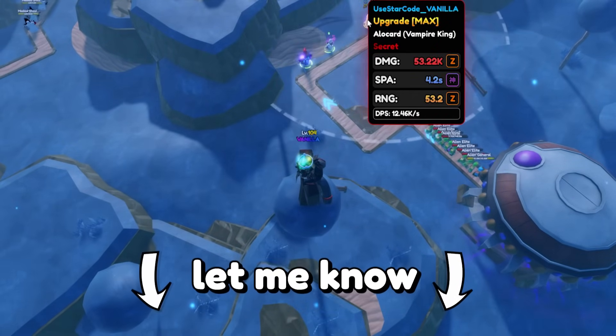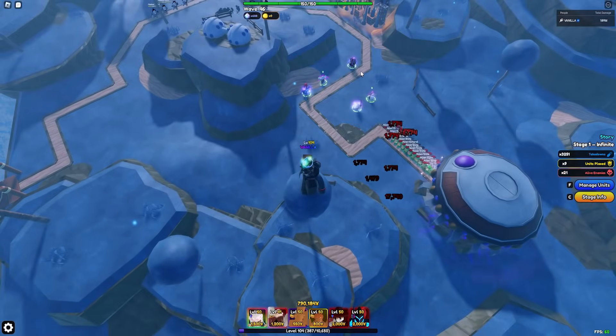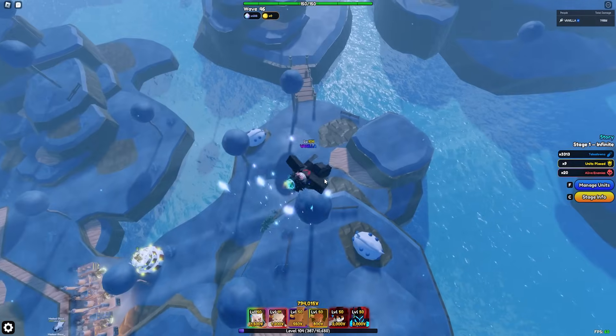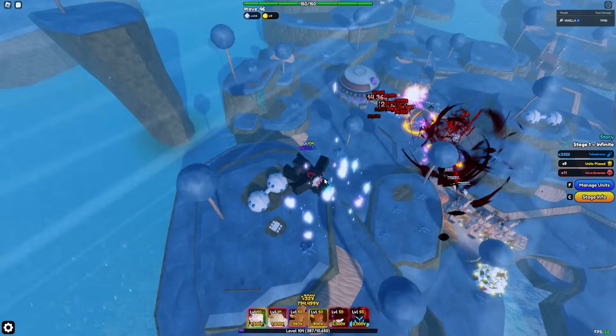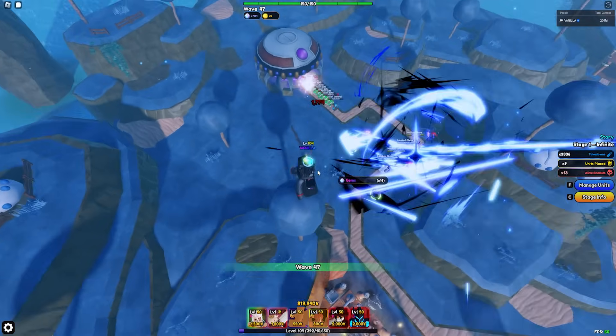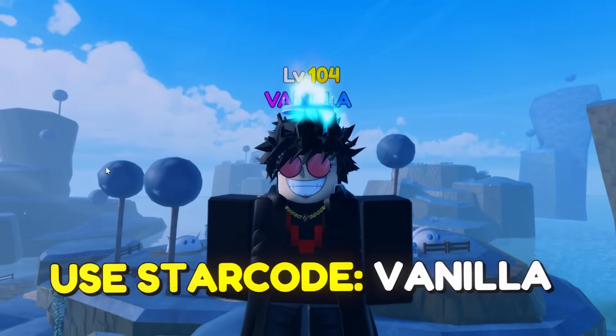Do you think Alucard's still better than Tengen? What do you guys think about these full AOE meta units right now? This was just me trying to find out what Tengen's passives are and what he can do. Thank you guys for watching. I love you. Goodbye. And remember to start with Vanilla whenever you're buying Robux or premium.